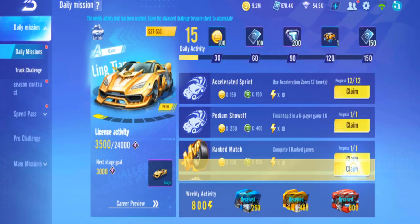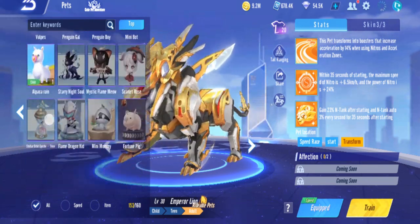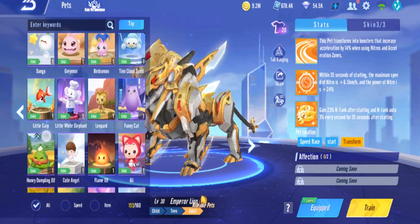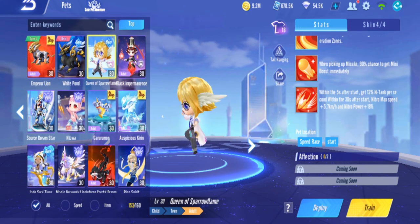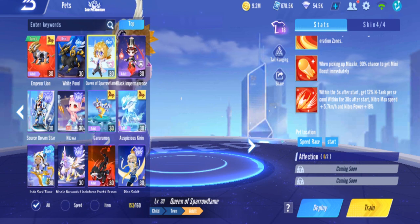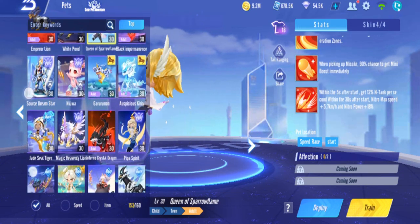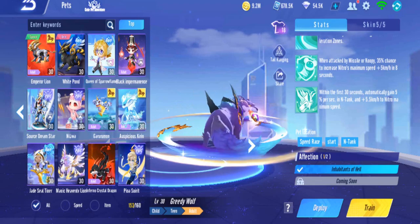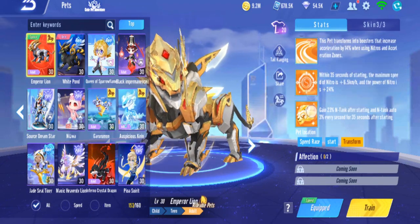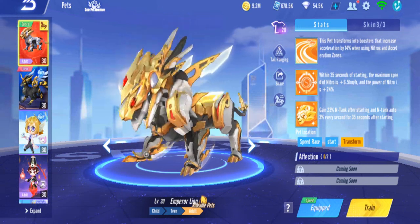The best top one early game pet, but the price is about a car price - slightly more than a car. If you want the top meta pet you have to gacha this. If you don't want to, you can stick with Nuwa, Greedy Wolf, Sparrow Flame, and other early game pets - Bunny has Sparrow Flame as well. Those are still quite good, just not as good as this since Emperor Lion has two early-game characteristics. That's it for the Emperor Lion gacha and review - thanks for watching, see you next time!